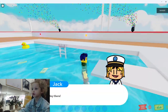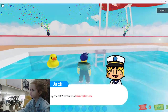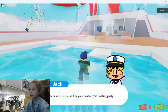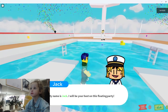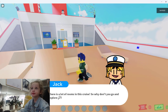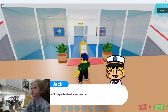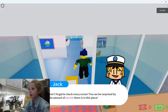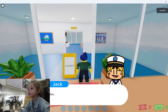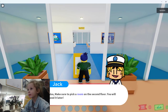There's Jack and there's a cruise buck at the bottom of the cruise. My name is Jack! I will be your host on this floating party! There's a lot of rooms in the cruise, so why don't you go and explore? Don't forget to check every corner — you can be surprised by the amount of secrets in this place. Also, make sure to pick a room on the second floor. You will need it later.